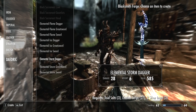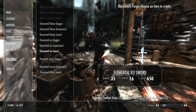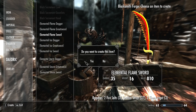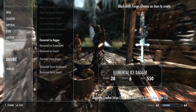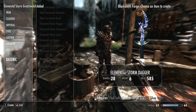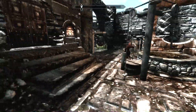Now there are the storm weapons, the ice weapons, and the flame weapons. I will create one from each category just to give you guys a better idea — let's take the sword from the flames, an ice dagger, and the storm greatsword. Let's see how these look.